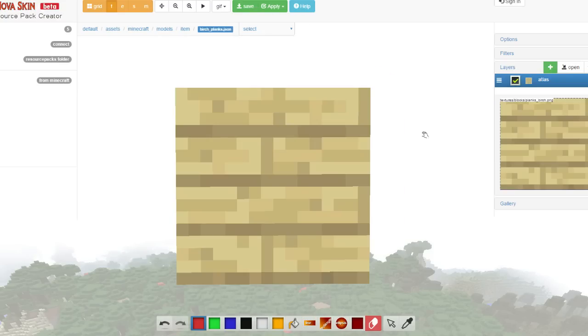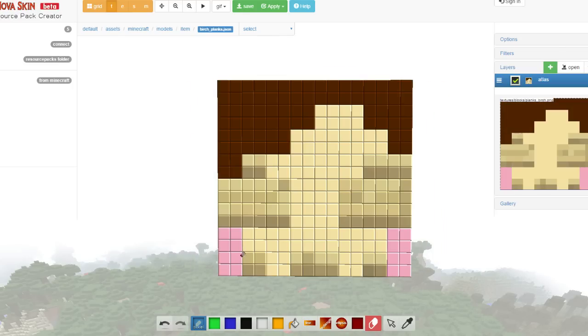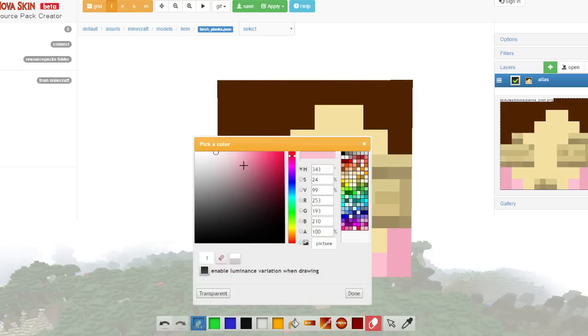Now I did birch logs for Popular MMOs, and people said come on, you've gotta do birch wood planks for Gaming with Jen because, you know, couples that plank together — that's not a weird thing. What am I talking about? This is my job now, just turning YouTubers into blocks.